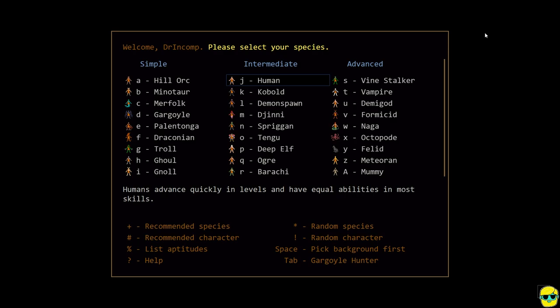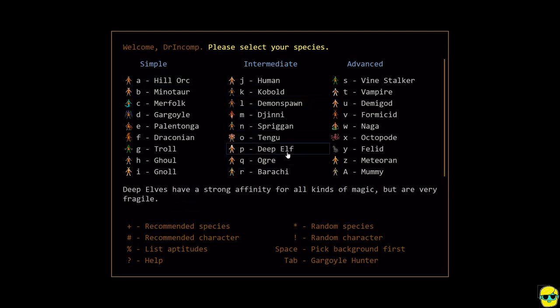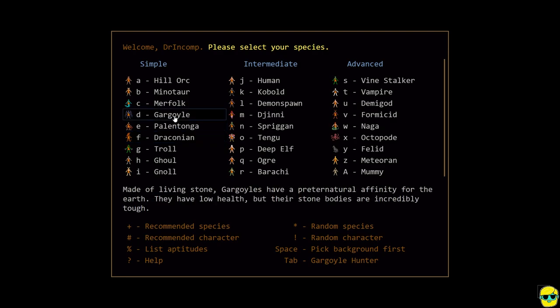I'm going to do a Deep Elf Conjurer, because that's basically the bread-and-butter start for a pure DPS caster. I'm using an intermediate species, which is the Deep Elf. A Gargoyle caster is actually a pretty good choice for a new player because Gargoyles are so hardy — not in terms of hit points, but they get armor, lots of resists, and are really good. But my last character was a Gargoyle, so I don't want to do that again.